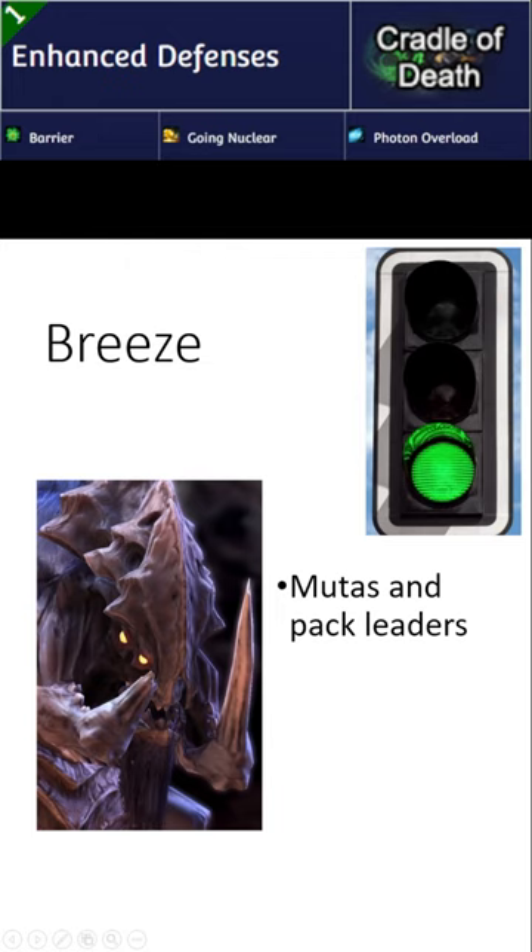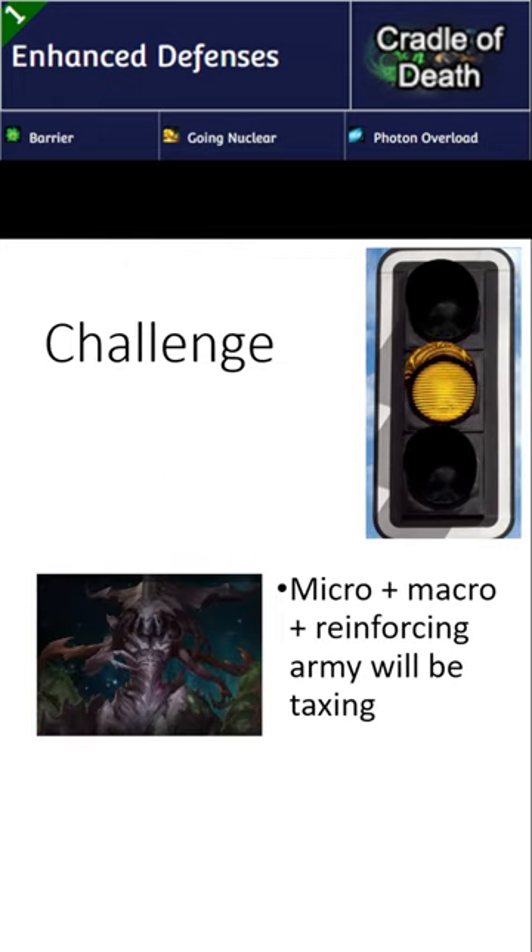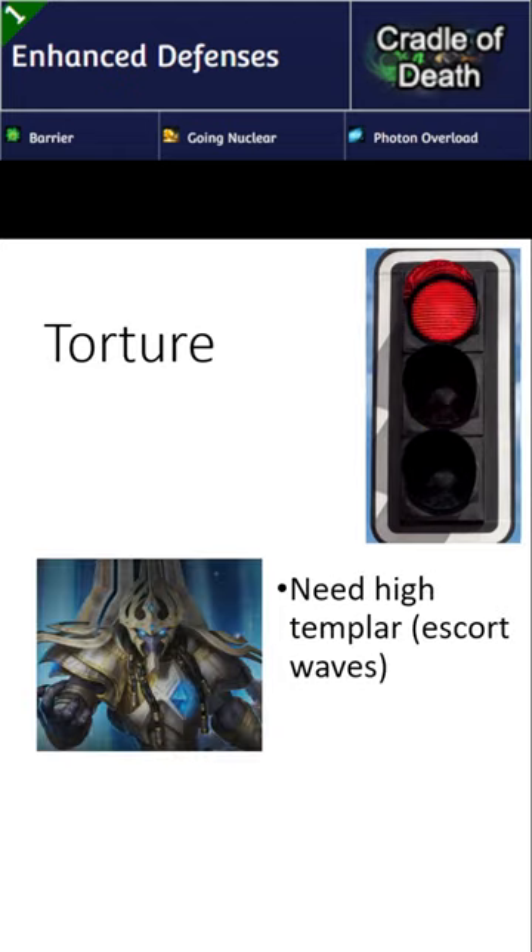To breeze through this mutation, use Dehaka. You can just use Mutas and Pack Leaders. For a challenge, use Zagara. You will be busy juggling Micro, Macro, and Army Reinforcement.